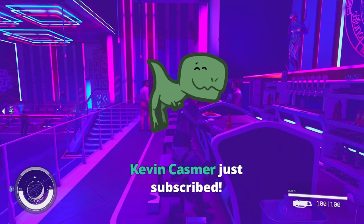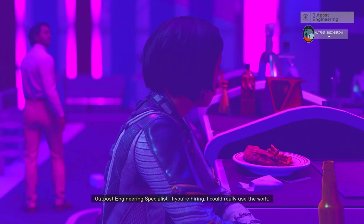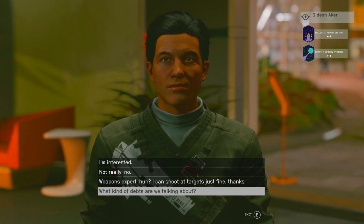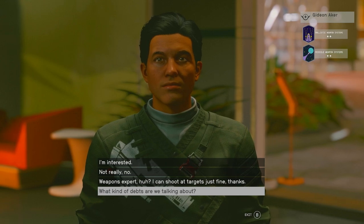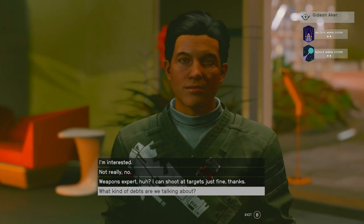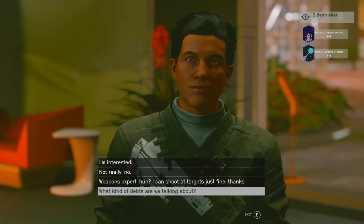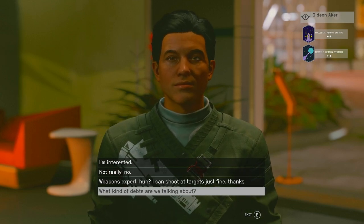Without further ado — if you're hiring, I could really use the work. But be careful: listen to their prologue when they start talking to you. This guy Gideon Akka — at the top right you can see what skills he's capable of bringing to your ship. In this case he has Ballistic Weapon Systems and Missile Weapon Systems, so he's going to upgrade those for you without you needing that talent yourself.